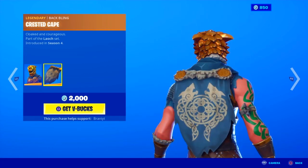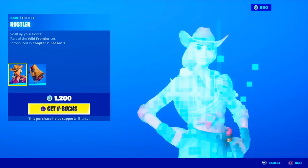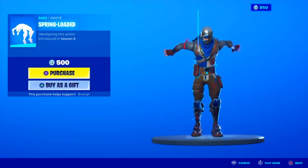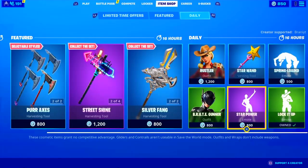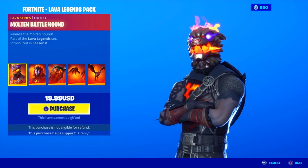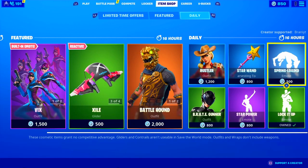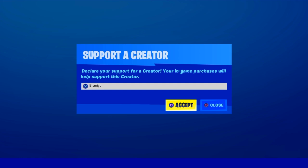We have the Battle Hunt skin back in return, comes with the bag bling and the actual pickaxe. We have the Rustler skin back in return with the bag bling and the Star Wand pickaxe. We have the Spring Loaded emote back, the Lock It Up emote, the Star Power emote, and the Brew Gunner skin back. We still have the Lava Legends pack with the Battle Hunt, the Valkyrie matching bag wings, and the Lava Wing glider — huge item shop. If you guys want to be gifted anything, let me know your Epic Games username down in the comments. And if you're purchasing anything, be sure to use code BRANNYYT.